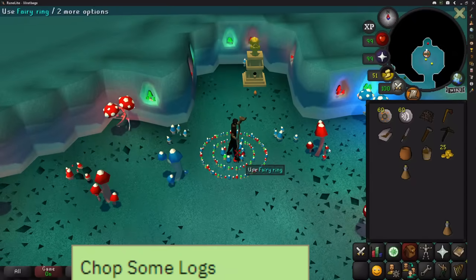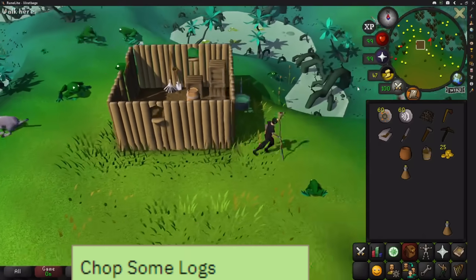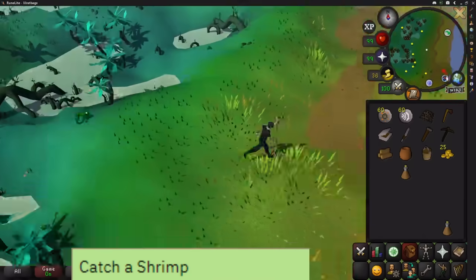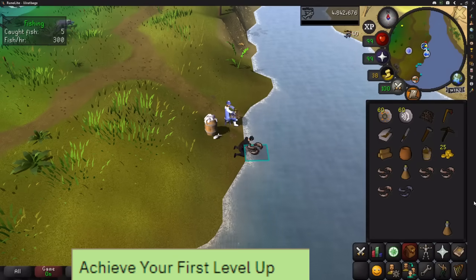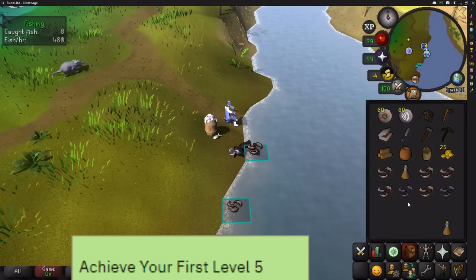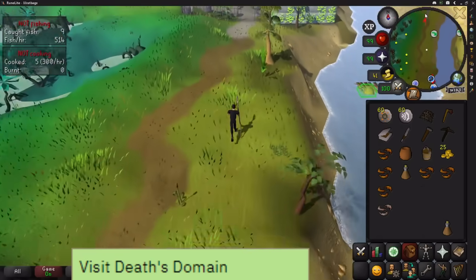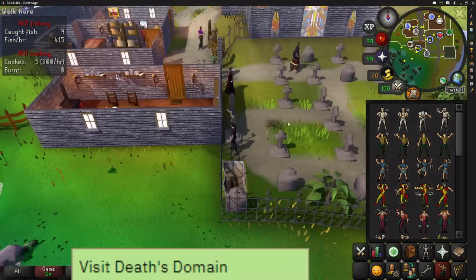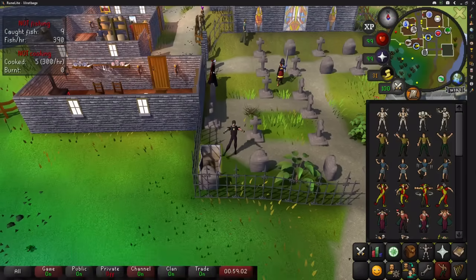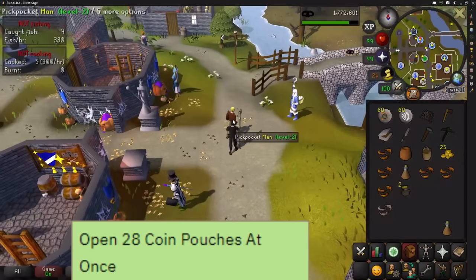Head east and cut one of the trees on your way and fish some shrimp. There are 5 tasks here which you'll complete, but stay until you finish the one where you cook 5 pieces of food without burning any. Make sure before you leave to have one raw shrimp. Then go north to Death's Office in the Lumbridge graveyard, enter and then leave. Whilst in the graveyard, do the dance emote for another task. Then pickpocket a man or woman until you have 28 pouches and open them all at once.